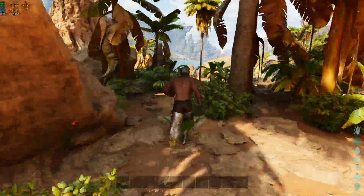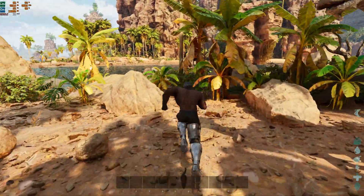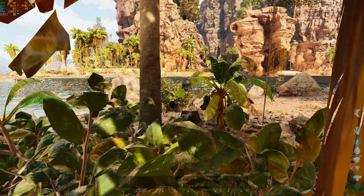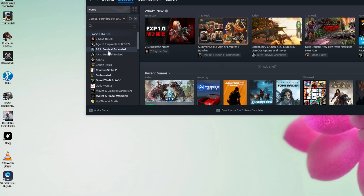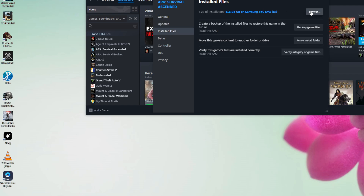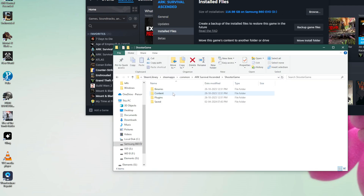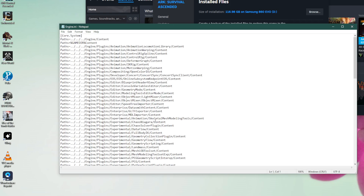So now that I've shown you the actual frames I'm getting, let me show you how to get 60 fps. First, go to your Steam library, right-click on ASA, go to properties, open the install files and browse where the game is installed. Then head to Shooter Game, Saved, Config, Windows, and you'll find the engine.ini file.